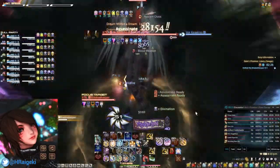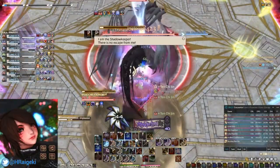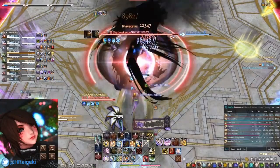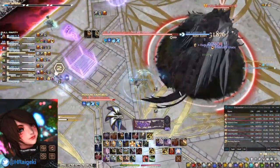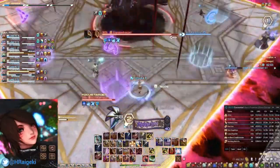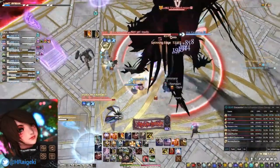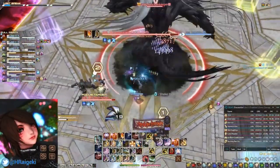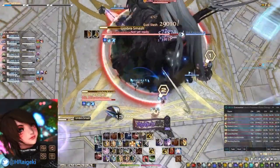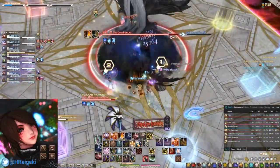The Ninja is a class used a lot in this game, whether it be for progging or speed kills, due to the sheer amount of utility it brings and how easily it synergizes with other classes. Contrary to other melees, the Ninja has the most fast-paced opener, making it the most difficult melee to get into, as learning the opener is core to learning everything about it. However, once learned, the Ninja becomes the easiest melee to play at high level due to having very little optimization to do.